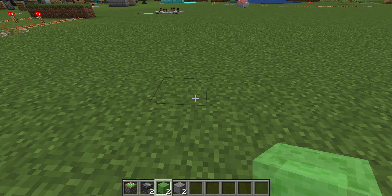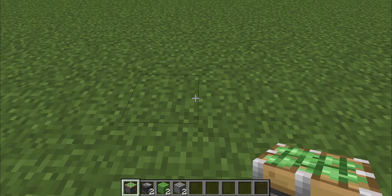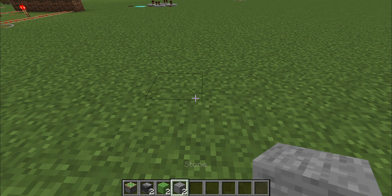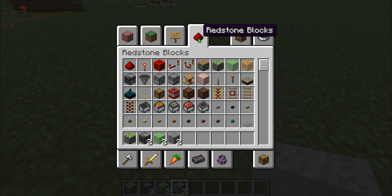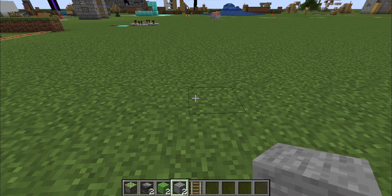Okay, for this next build, you're going to need one sticky piston, two observers, two slime blocks, and two stone blocks. You're also going to need a lever and a rail — it can be any rail you want, like the activator rail, the detector rail, or the power rail.